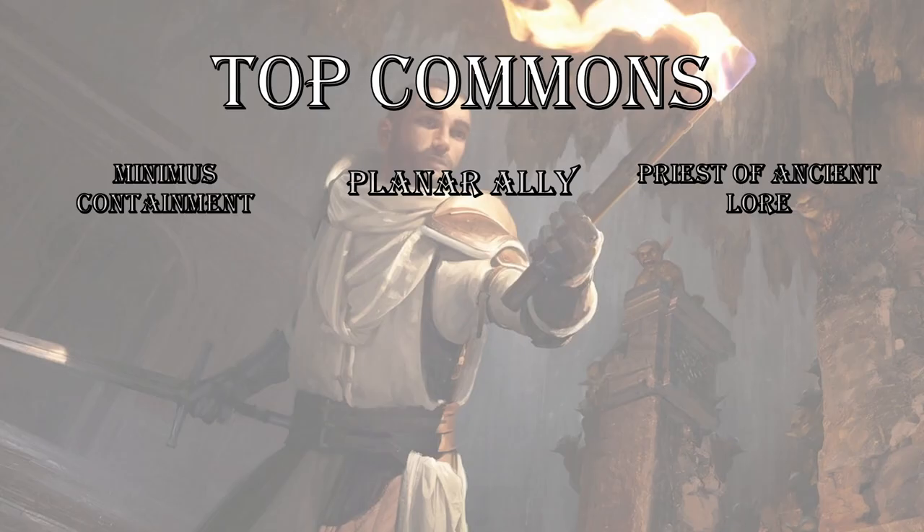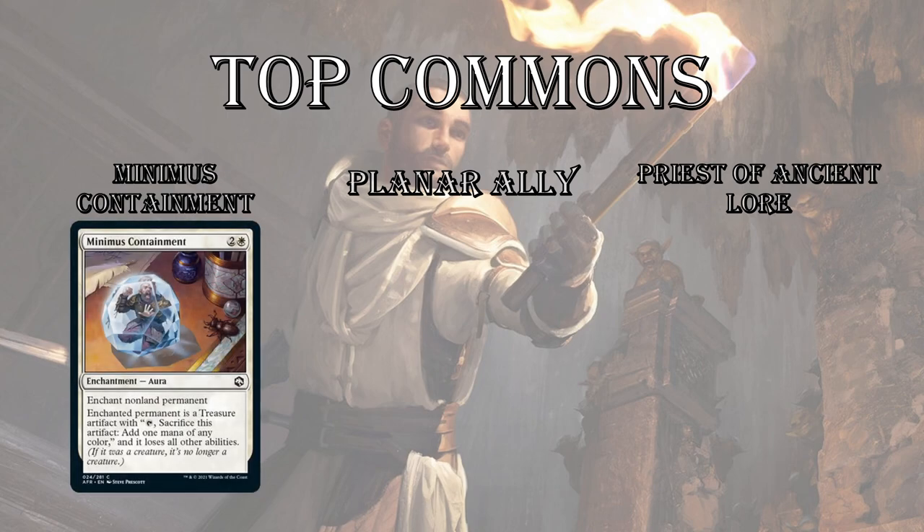Top commons for white. First is Minimus Containment, and the reason I have this over Planar Ally is because it's Enchant Non-Land Permanent — so it can get rid of artifacts, enchantments, and equipment. Mostly you'll use it on creatures. It operates like Banishing Light or Arrest. The creature becomes a Treasure Token, so your opponent can sacrifice it to ramp a little, but if it's killing their dragon it's still a pretty good deal for you.